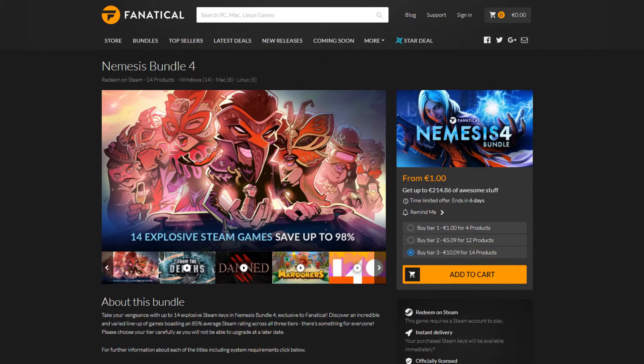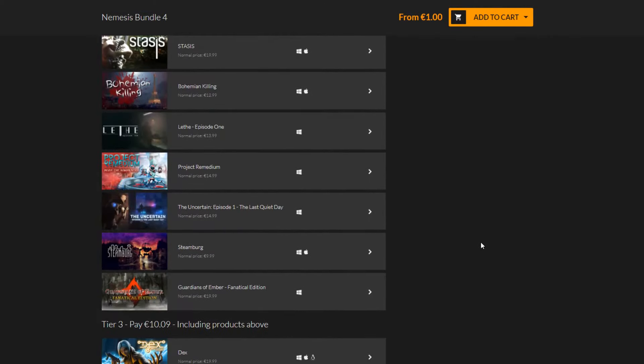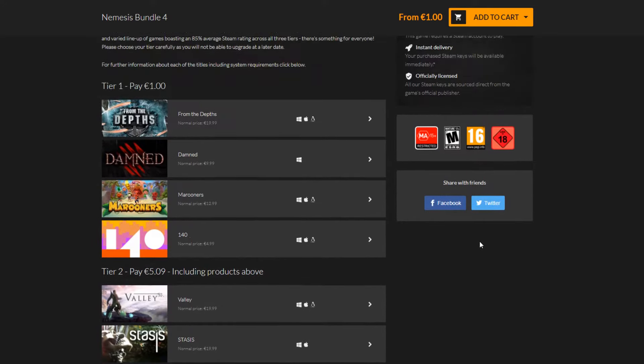Here we have Fanatical, which is former Bundle Stars, and this is the Nemesis Bundle 4 with a 1 euro tier, 5 euro tier, and 10 euro tier — so a pretty big difference. A lot of the games on here I don't know, so I will just talk about the games I do know. Damned is a horror game where one guy is the monster and the other players are trying to escape. It's a fun game but it needs lots of polish — I think it's fun for about half an hour and that's it.